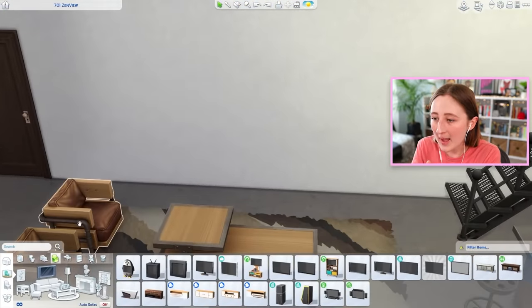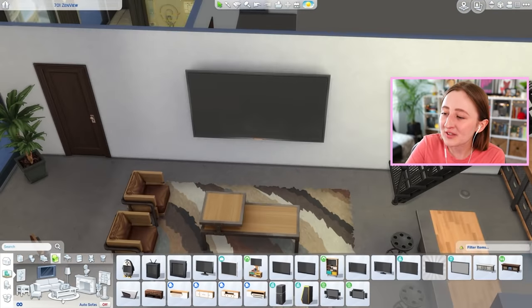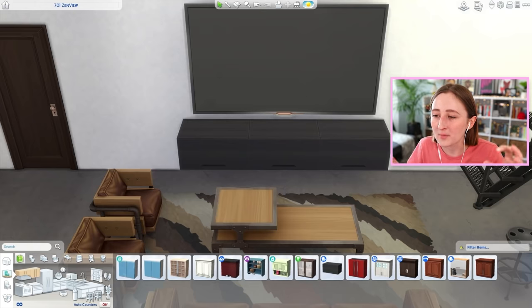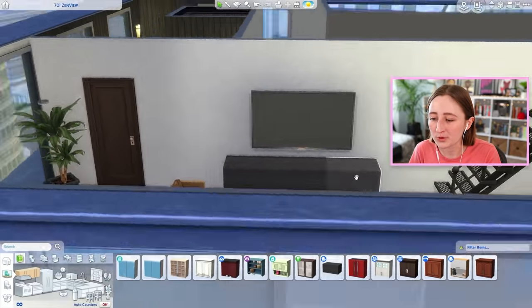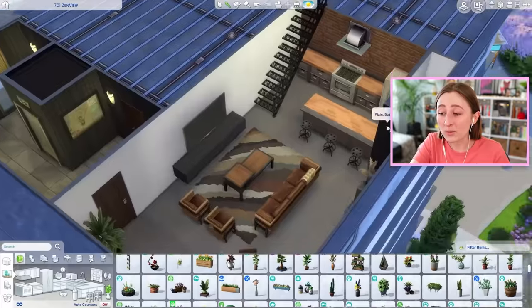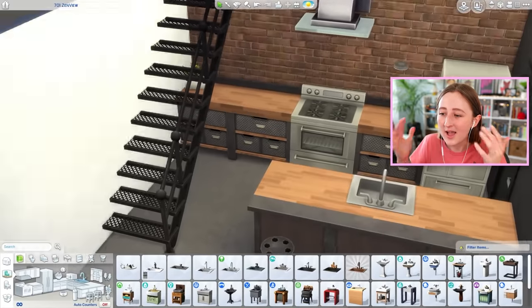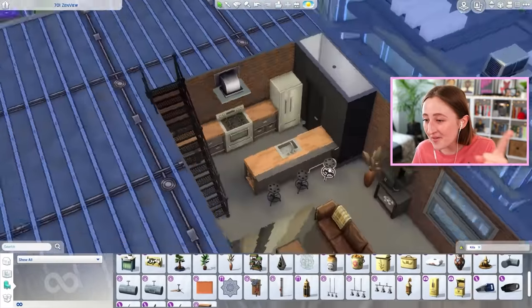And the swatch problem — I will never stop complaining about swatches. Look at these windows in this apartment: the big glass pane ones — the black swatch on those big glass panes does not match the black swatch on the new window. The new window is more of a true black, like it's actually a black metal, and the black on those other windows is like a dark gray, basically. And so when you put them next to each other, it's like these are obviously not matching. It's so hard to use them when they don't match anything.